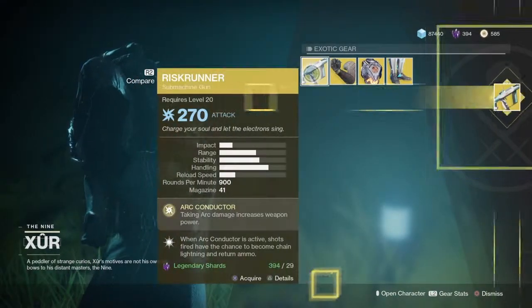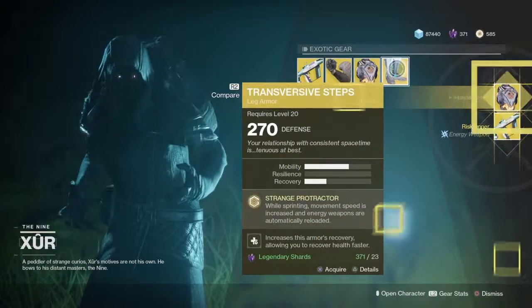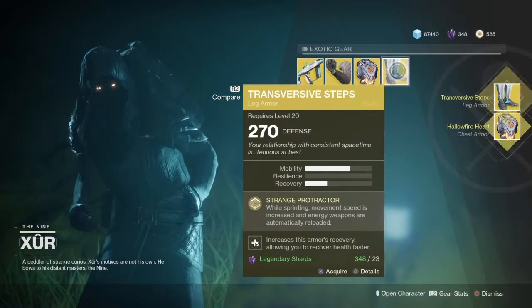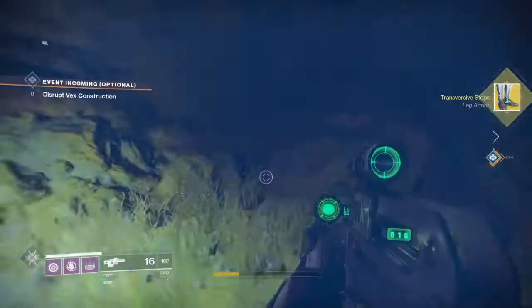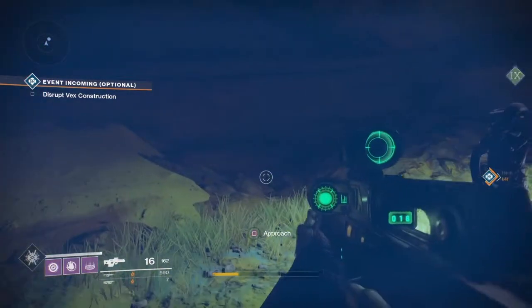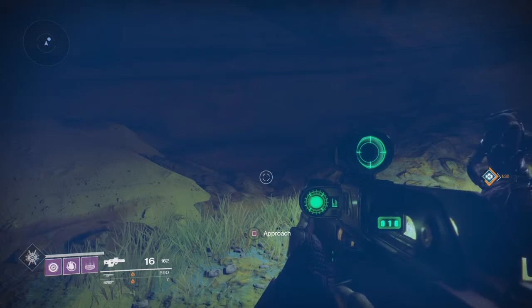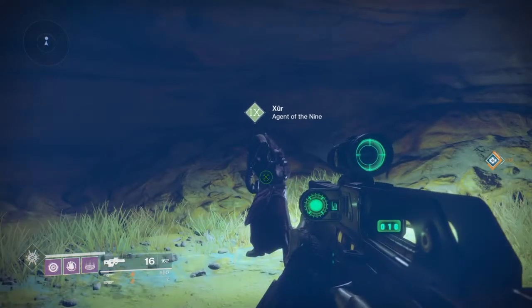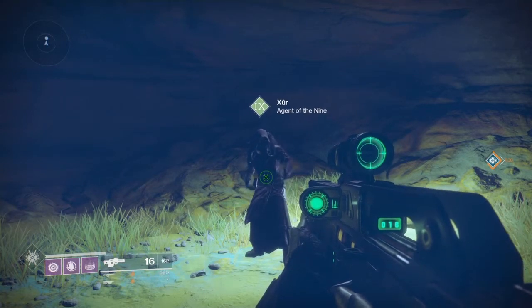Overall, I think I am going to pick up the Risk Runner just because I don't have it. I am going to pick up that just because it looks cool. And I am going to pick up the Transversive Steps, just because it's an extra exotic for my Warlock. Anyway guys, if you enjoyed that video, please press that like button and that subscribe button. And go do the same for the rest of the Jabouk — their names will be in the description down below. This week was not as good for Xur's loot, but it was still decent. And I will see you guys next time. Goodbye.